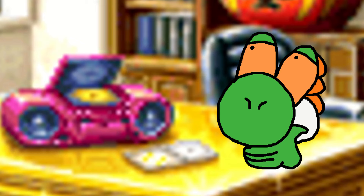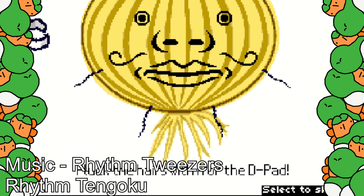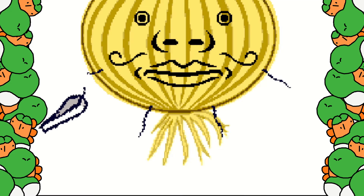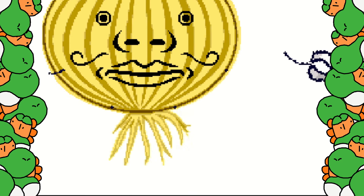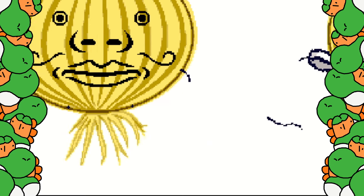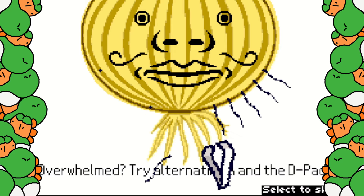One use for the D-pad is simply as an alternative to the A button, like in Rhythm Tweezers. In this one, you gotta pluck hairs from... onions. And... potatoes? All manner of vegetables, really. You got short ones you gotta pick out with short taps, and long and curly ones you really gotta pull for. The D-pad is functionally similar to the A button, but you still need it when there's a lot in succession. And man, is there gonna be a lot in succession.